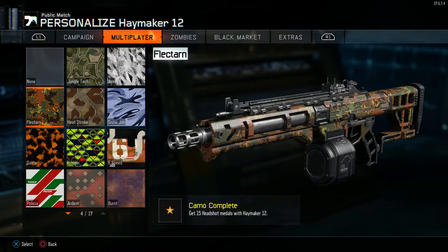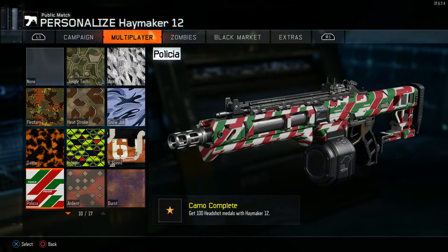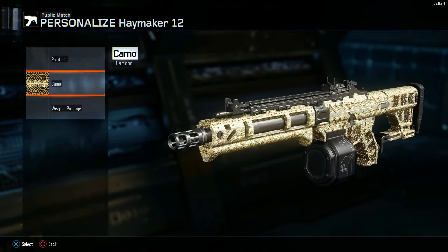Next, my third favorite gun is the Haymaker 12. It's quite unusual how you have to get headshots with it since it's not pump-action, which is really annoying. But the Haymaker is quite good, and I didn't actually go into Hardcore for this gun — I just went on Nuketown again.